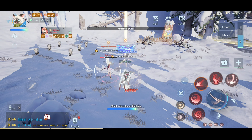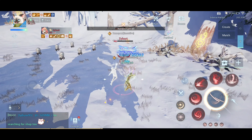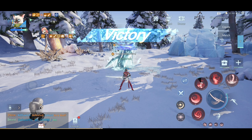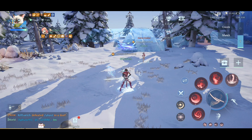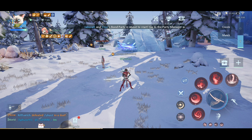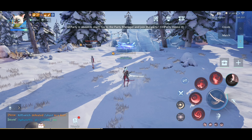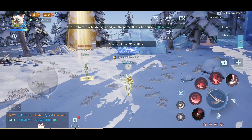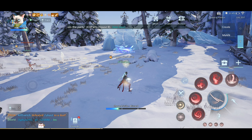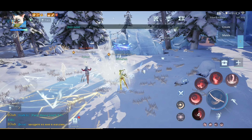One more time: third skill and then charge attack. That's the charge attack trick. You can also do this when using the first skill — charge up and then first skill, and then the second part of the charge attack.